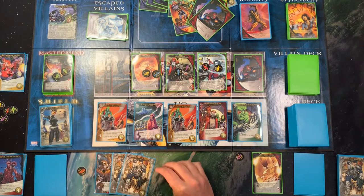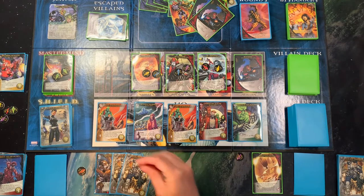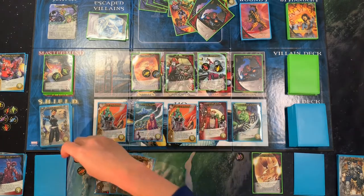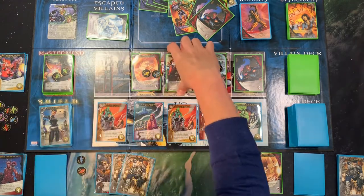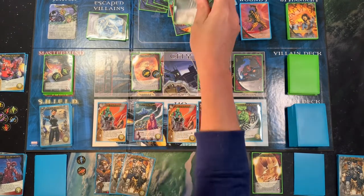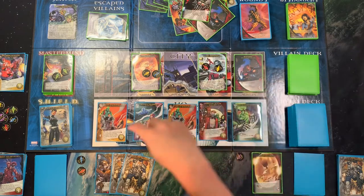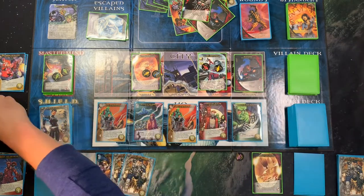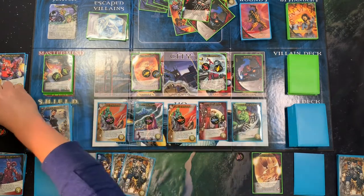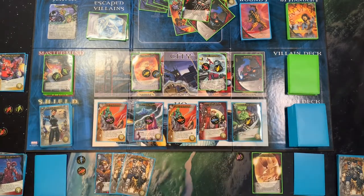Put a shard on each hero in the HQ; when a player gains that hero they gain the shard. If that hero leaves the HQ some other way, return the shard. I do like this. I'm going to take out Shatteraxe here — he's going to go up there — and I get to place shards on the HQ heroes like so. I like that.